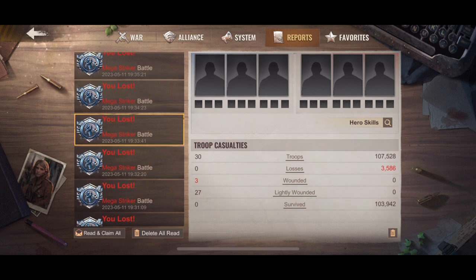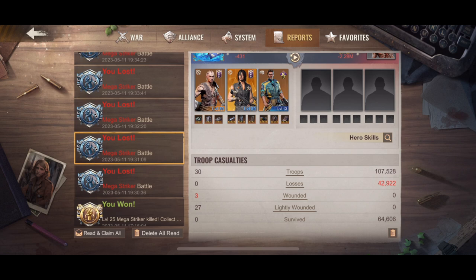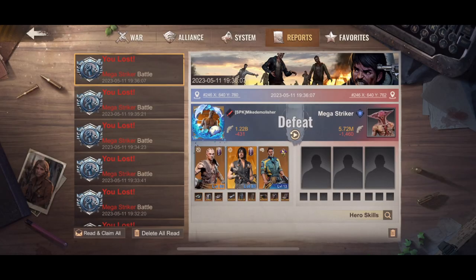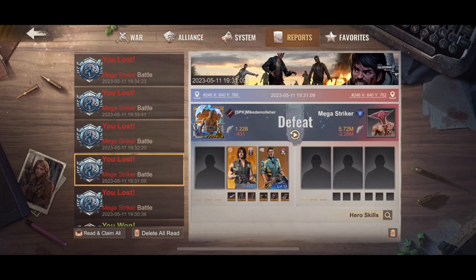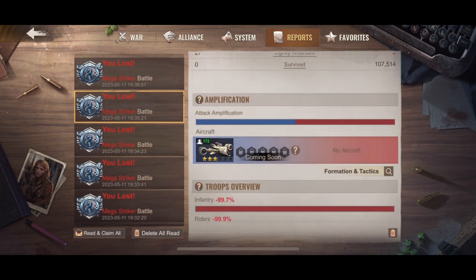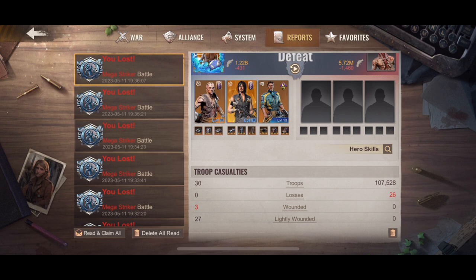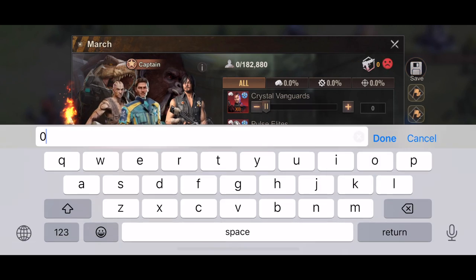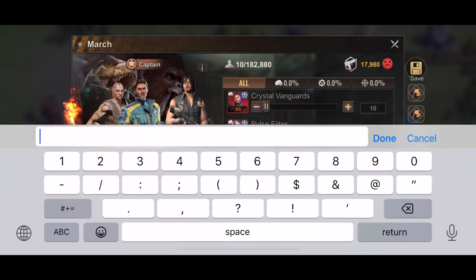After the gorilla comes the T-Rex with 3,586 wounded — which I find weird, because if all the numbers are supposed to add up, why aren't they adding up into the total damage? If I send the aircraft it adds up perfectly, but the T-Rex damage doesn't seem to be counting toward the total — there must be an error with the battle system where both beast damages aren't combining.